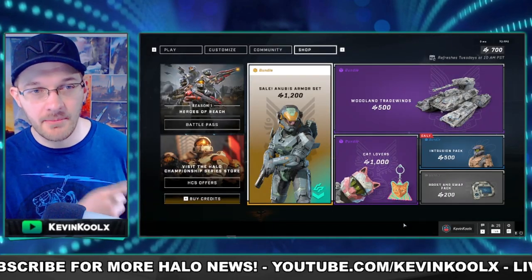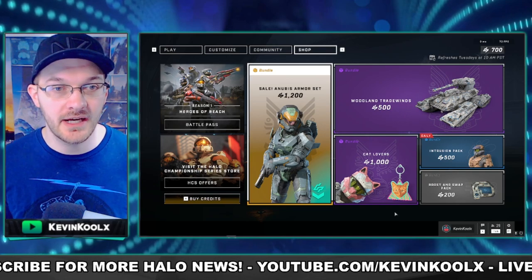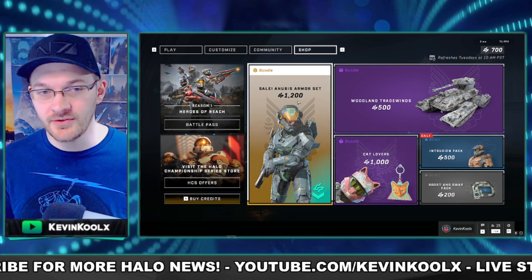You're probably asking, what's in the shop? Right here we have the Anubis — it has returned, but this time it is for 1,200 credits. Last time it was for 2,000, before the sale and the price drops in the store.